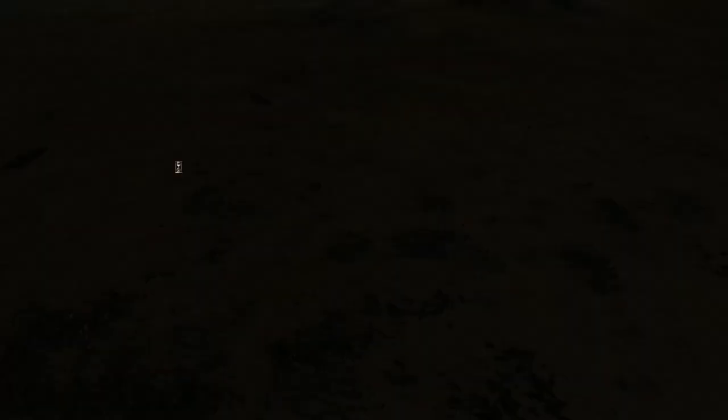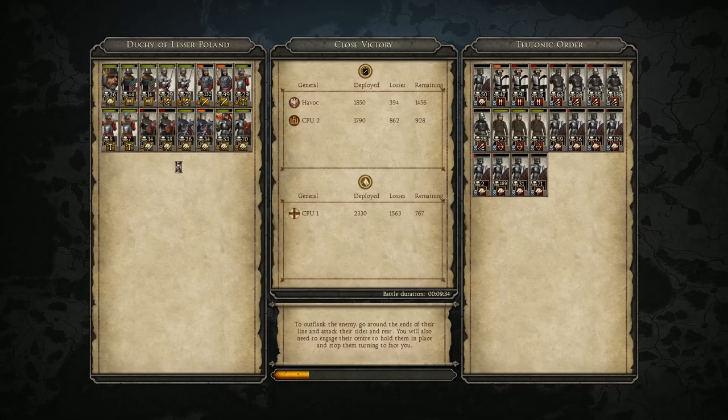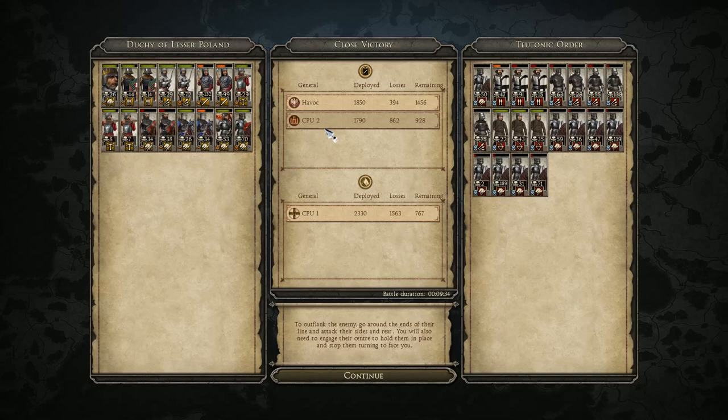That was a close victory. Let's look at the stats. We did win — I didn't lose very many troops at all, though our Lithuanian allies suffered more. I had to force them to engage in order for anything to get done. Our Heavy Axemen actually did a lot better than I thought. Our Halberdiers held down the Ritterbrüder long enough for our Polish Knights and the Great Banner of Krakow to come in and do some real damage. Our Crossbowmen didn't get too many kills. The Armored Spearmen, Armored Infantry, and Dukal Axemen really tore up the battlefield. The Teutons didn't do too badly — their men-at-arms and Ritterbrüder got quite a few kills.